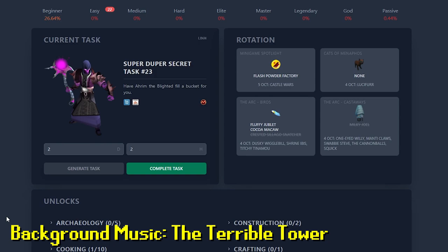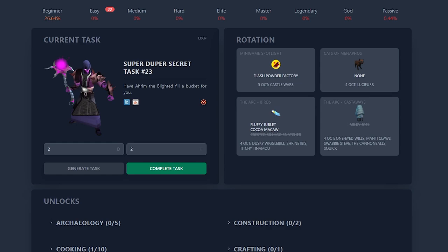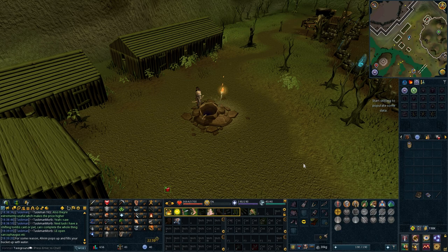Super-duper secret task number 23: have Arum the Blighted fill a bucket for you. What's with these random tasks all of a sudden? Arum pops up and fills your bucket with water if you use a bucket on the well near Barrows. This implies Arum is on the Lunar Spellbook — that explains why Sirisius uses Arum's robes, I guess.